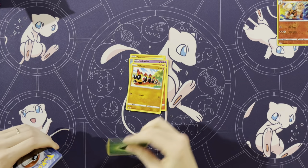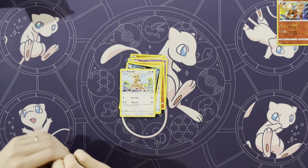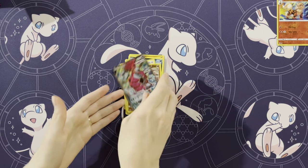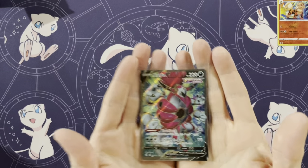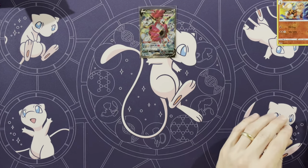Indeedee, Growlithe to go with my Arcanine. Fallinx, Synergy, Farewell Bell, Lanoon, Stantler, Hariyama. Alright! A Hoopa Full Art. So they did take the normal Hoopa out of the set and made it into a promo. That's a good way to start out.